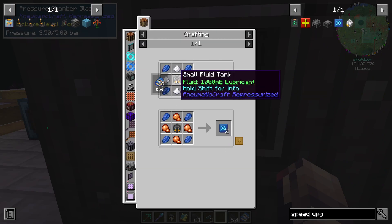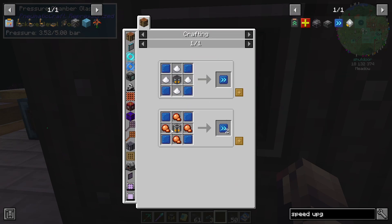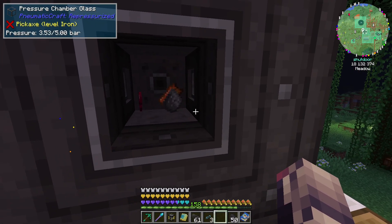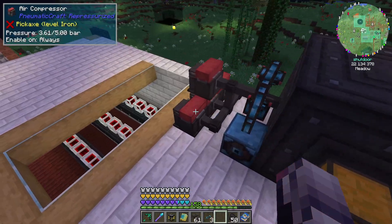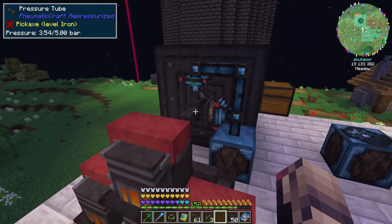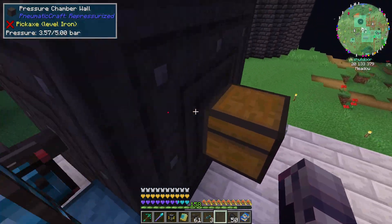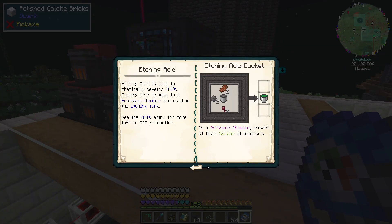We don't have the lubricant — I guess lubricant's something that comes up in our future, right? That's fine. Still cruising over here. I think it is interesting, like, pneumatic craft's whole kind of own energy system in a way — using air, you know. I think it's interesting. It really is.